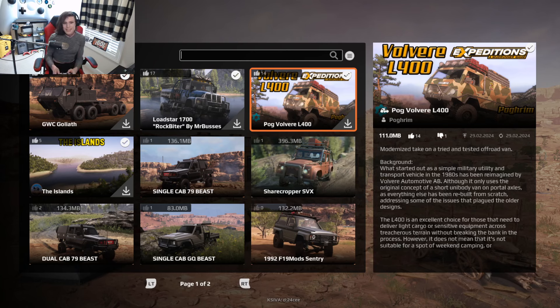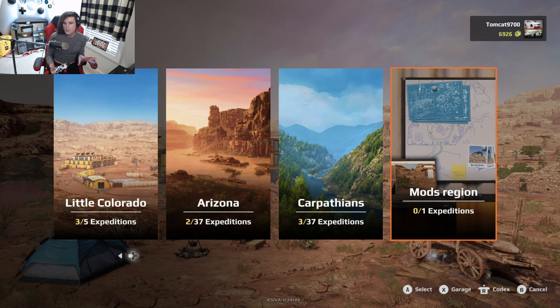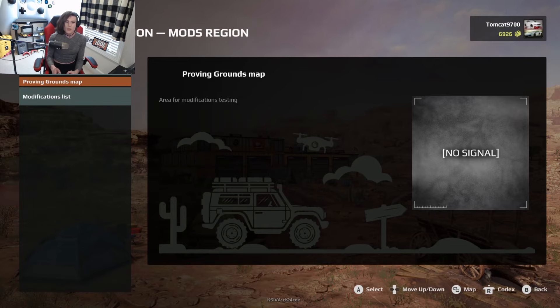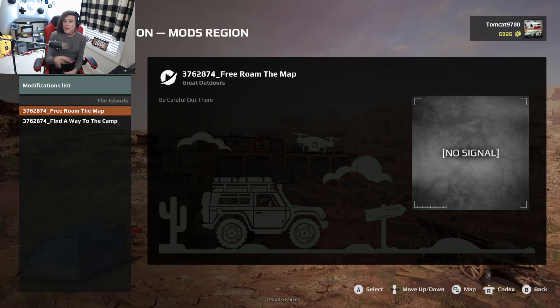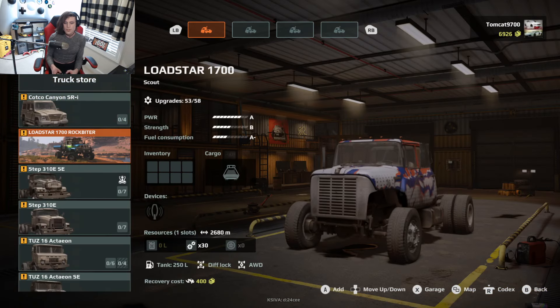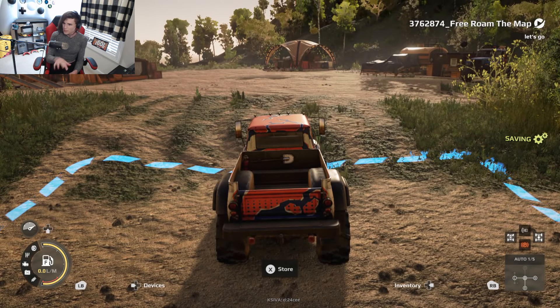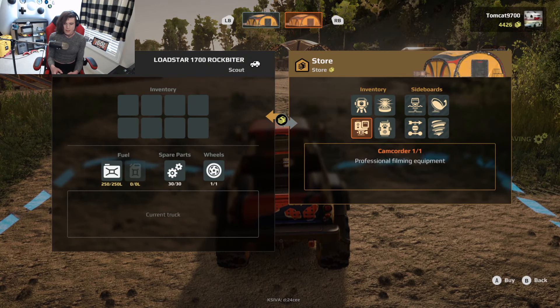Let's go ahead and jump into The Islands, which is a brand new modded region, to actually see what it looks like. Once we're in the headquarters we'll scroll over to Mods Region, then select Modifications List, and choose the free roam option for The Islands. There are different sections you can select depending on whether you want free roam or an actual expedition. We're going to do a standard free roam and use the Lodestar 1700 Rock Biter as our loadout. I honestly kind of expect this to play like a SnowRunner map.